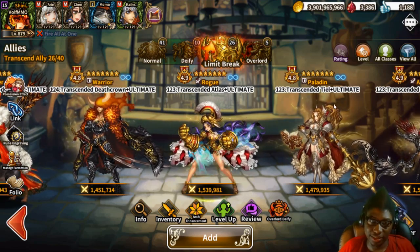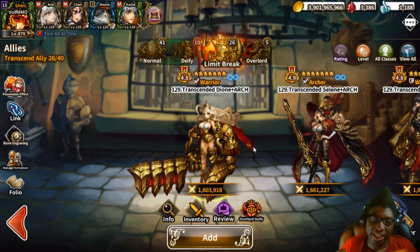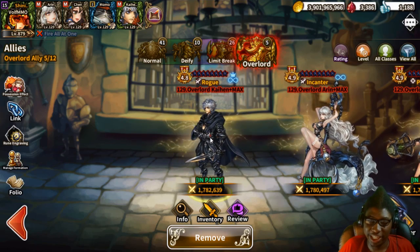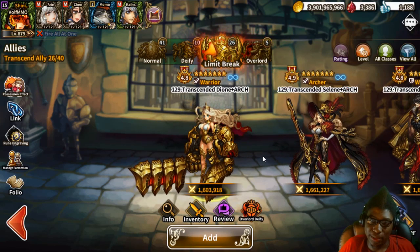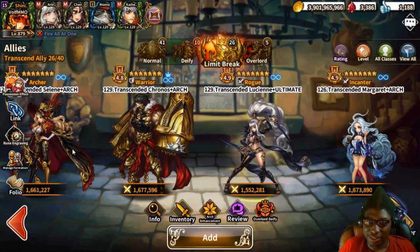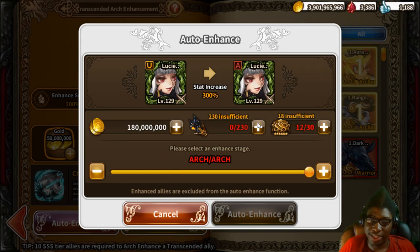We now have another enhancement tier: Arch. Arch is pretty much the max enhancement for transcendence, and you need Arch to deify characters and to reach Overlord. That's how you make Overlords — Overlords are pretty much the strongest units in the game at the moment. The new enhancement system only takes three steps to get to Arch, and all you need is 30 triple-S allies and 230 essence.